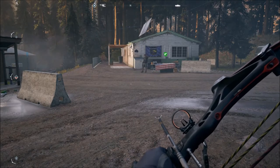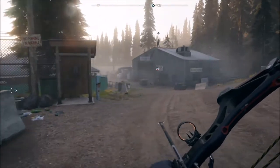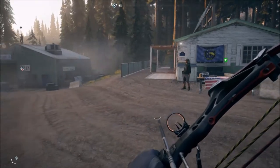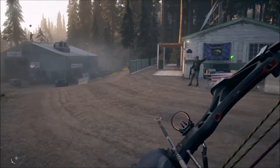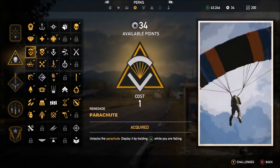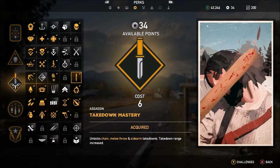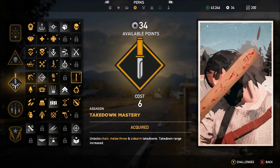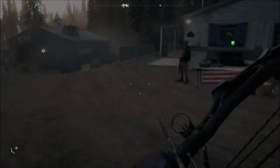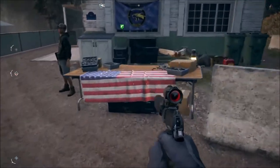Far Cry 5, episode 13 of my walkthrough. We just sorted out Adelaide in the last episode. I changed my perks a little bit — I bought auto repair and chain takedown mastery, so we can get chain melee, throw, sidearm takedowns for challenges. I'm going to swap out my pistol and work on some other challenges.